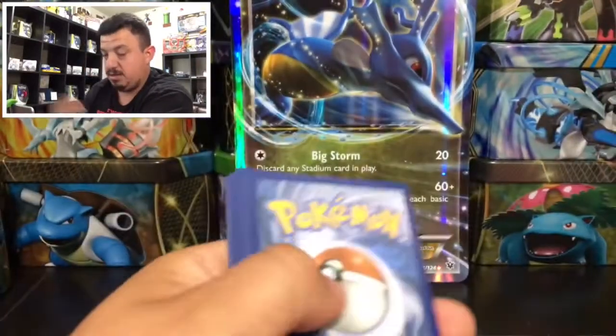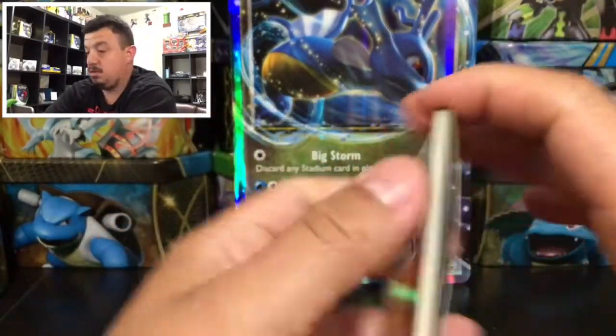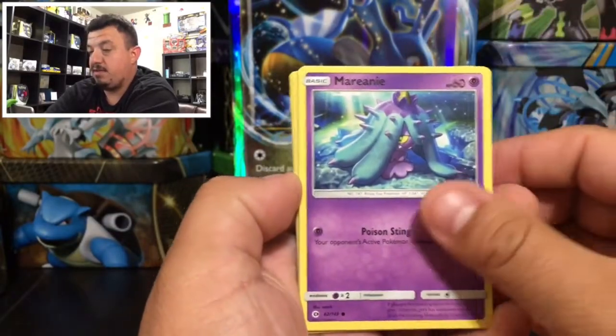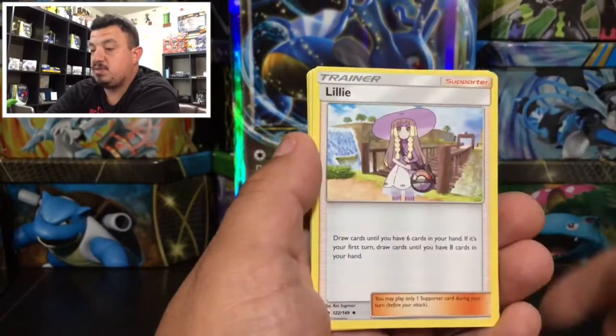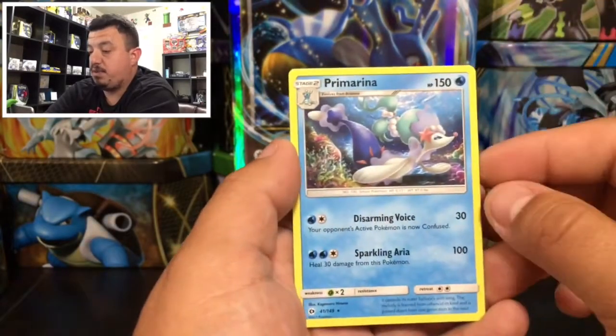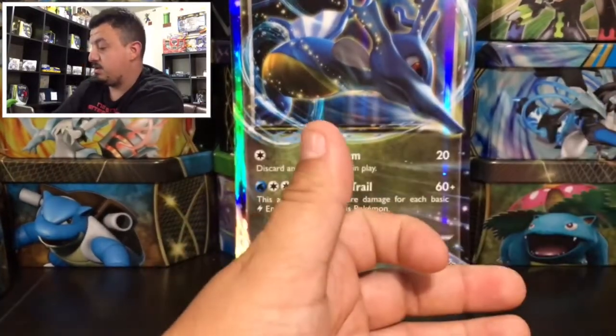Here is the code card. And here it is — we have a Crabrawler, a Meowth, a Diglett, a Dunsparce, a Spinda, a Lilly, a Hypno, an Experience Share, and a Primarina. That is a rare non-holographic card right there.